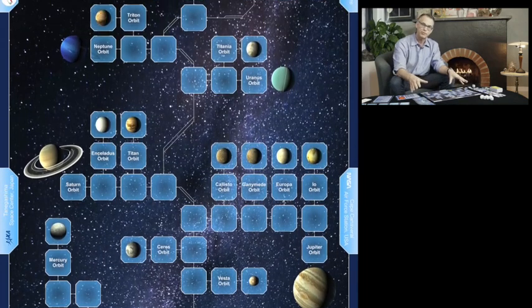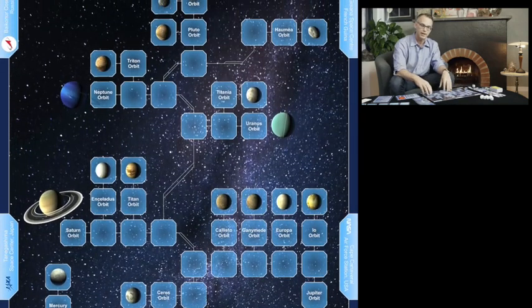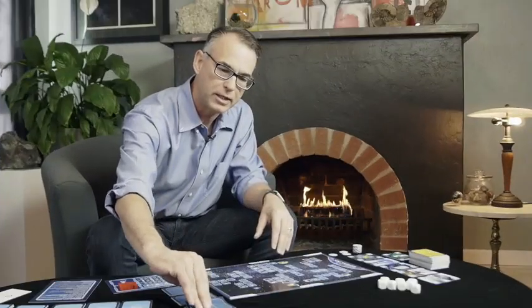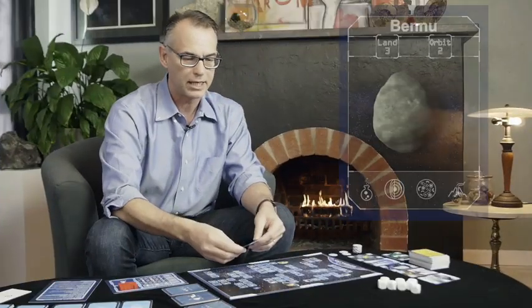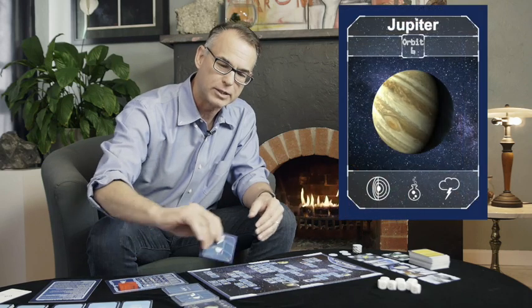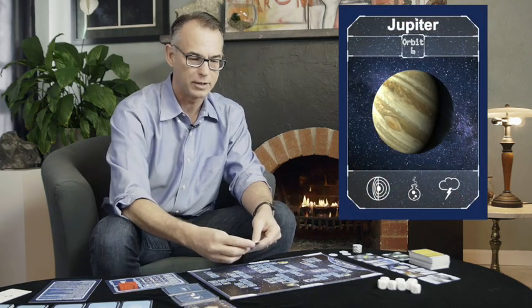Every game, there'll be three different targets identified for your scientific exploration. There'll be one from the inner solar system — in this game, we'll be going after my favorite location, asteroid Bennu. The middle solar system target is the giant planet Jupiter, and in the outer solar system, we're going to the dwarf planet Pluto.